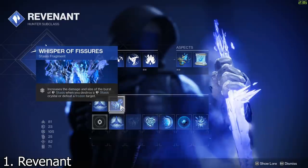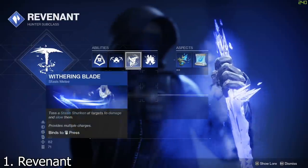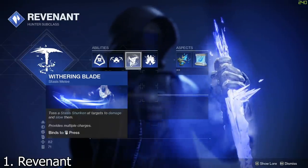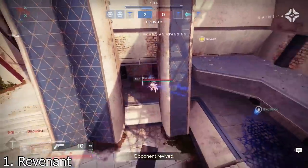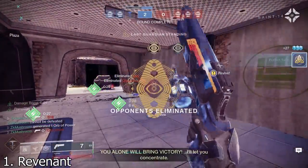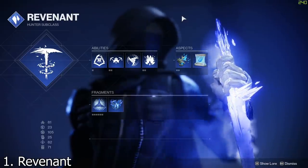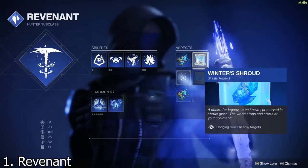The main thing is you can put the Fissures fragment on to increase the damage and size of the crystal burst. The melee is also super strong — slowing enemies reduces their handling, their aim down sights speed, their accuracy, everything. You can throw the shurikens really fast, sometimes freezing someone instantly, and you can even get a lucky bounce off a wall to slow someone down. Slowing down enemies is your best way to win a 1v1.